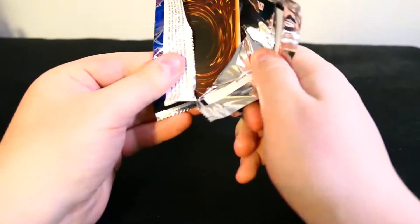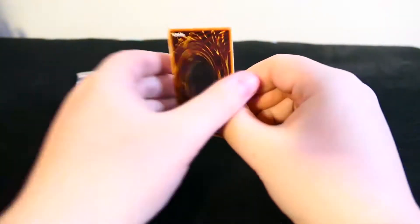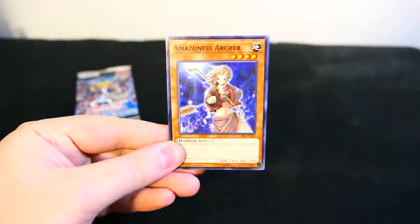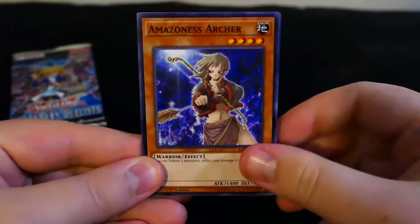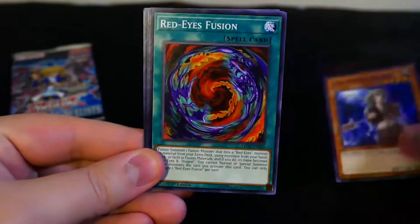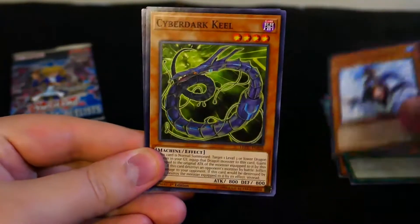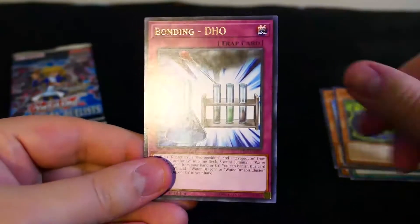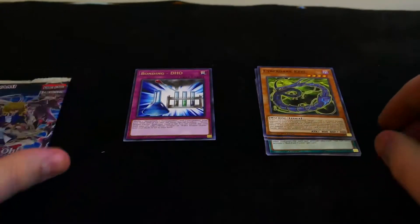Zooming in a bit — alright, here we go with the first pack. We got Amazonia Archer, Red-Eyes fusion, the Legendary Fisherman 3, Cyber Dark Keel, and Bonding DHO. Okay, that was quick — here's to the last pack.